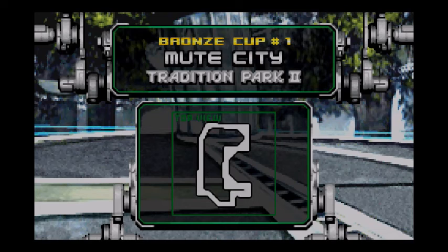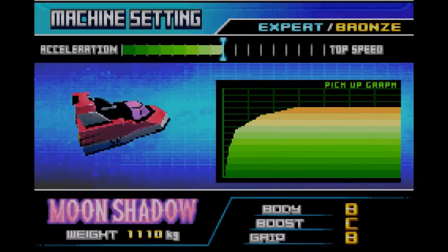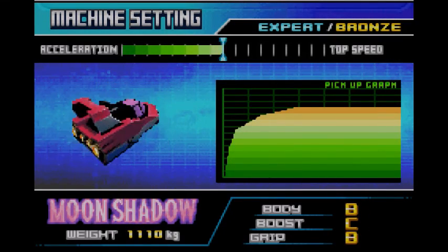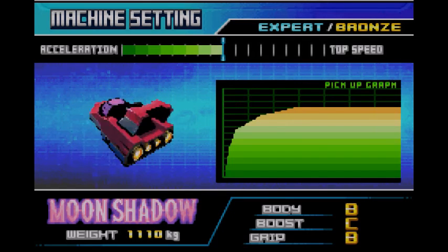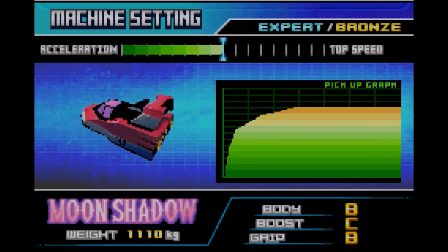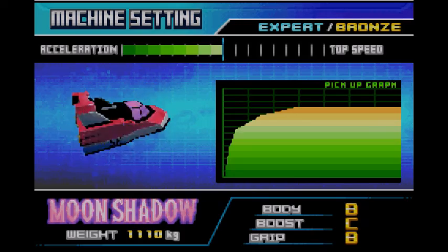First stage — this is Tradition Park number two. Why is it number two? Because we have differentials, like I said, so here are the differentials from the first and the second. For my vehicle, I chose Moonshell's Basaki Haruka because it has a pretty good body, good boost, and grip, and it pretty much works the same way as Captain Falcon.